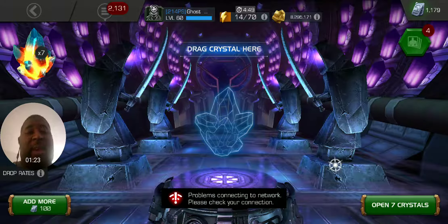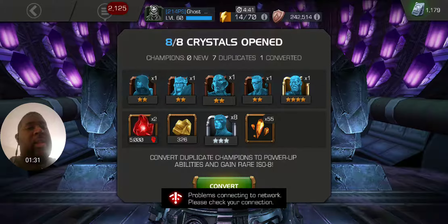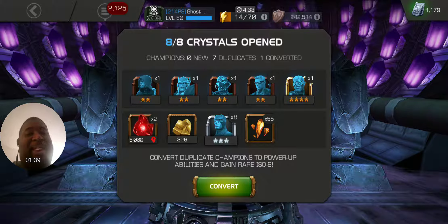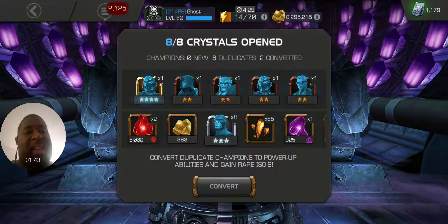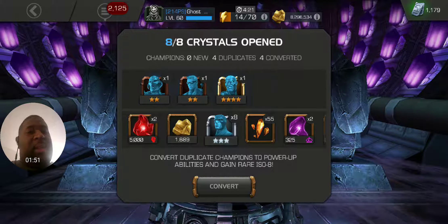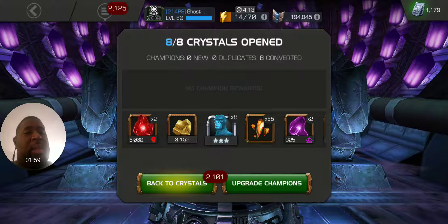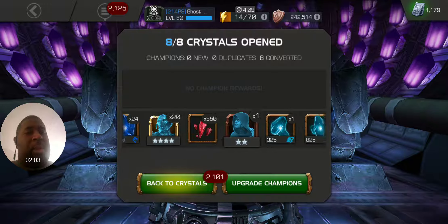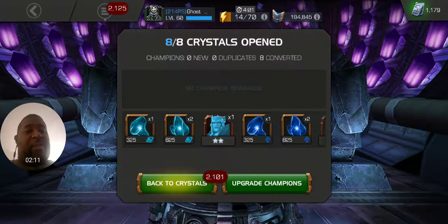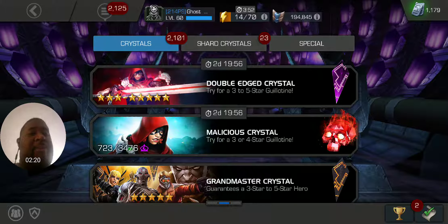Been getting lag issues all day. Look at that — duped a four-star Ultron! We also duped our Electro — that's a first-time dupe. It took me forever to get them and about almost as long to dupe them. That puts Ultron at max level now on four-star. We also picked up 550 shards for the five-star pool. We picked up a max sig crystal for four-star Hawkeye too — he was just a two-star note, but that's actually not bad for the initial opening.